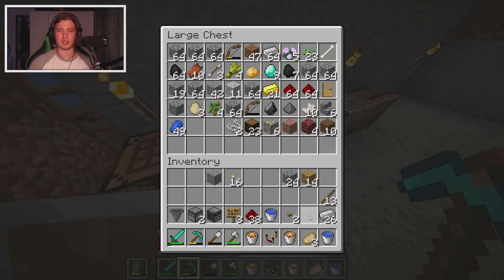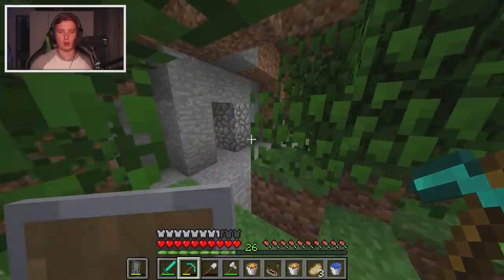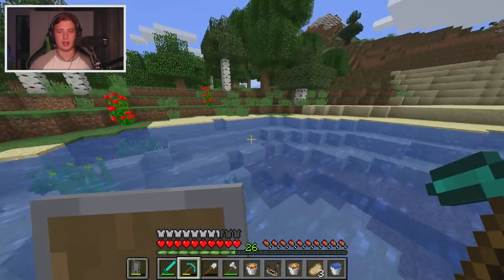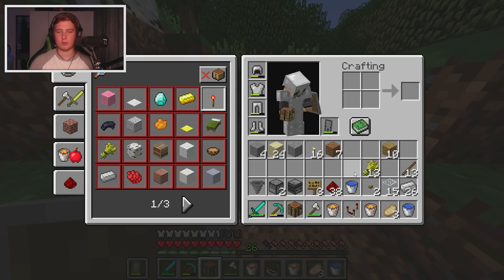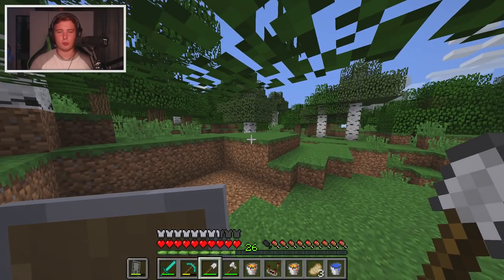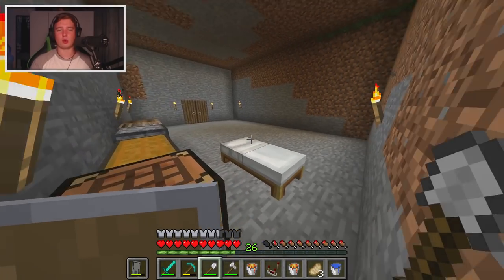I know there are some cows in this direction over here, so it might be a good idea to build it over here along with the Nether portal. We don't want it too far though - it also cooks the meat straight away, which is always nice. I'm going to build it right here. The reason I want this location is because I'm pretty sure there are cows around here so we should be able to get them in nice and easily. I'm also going to make this out of cobblestone.